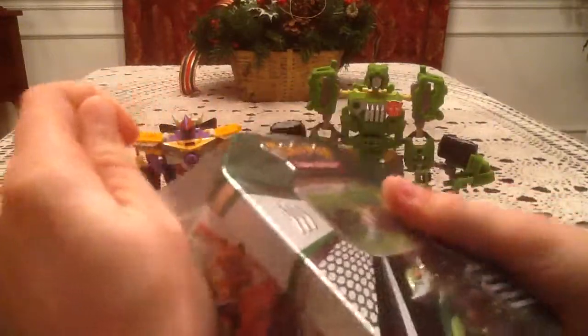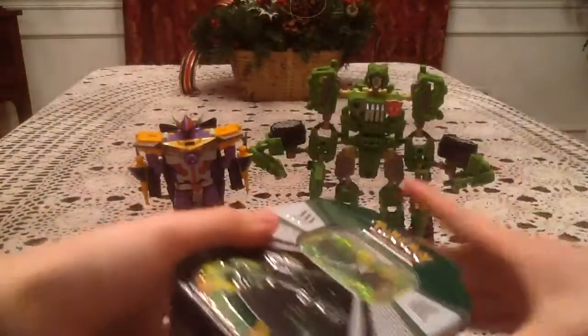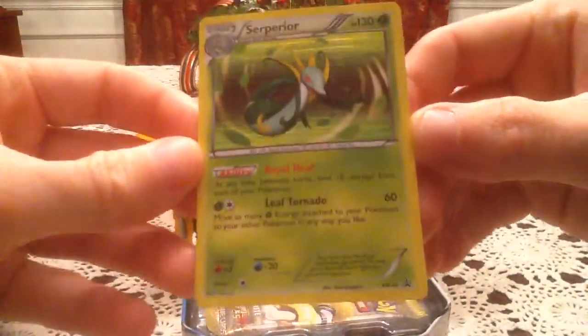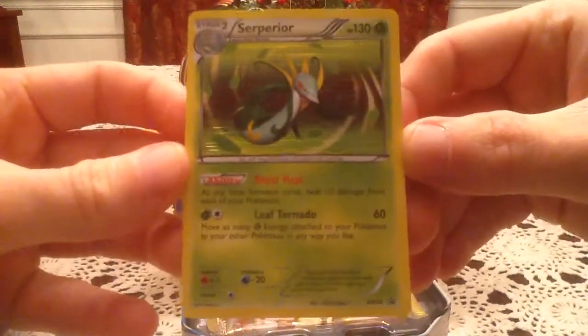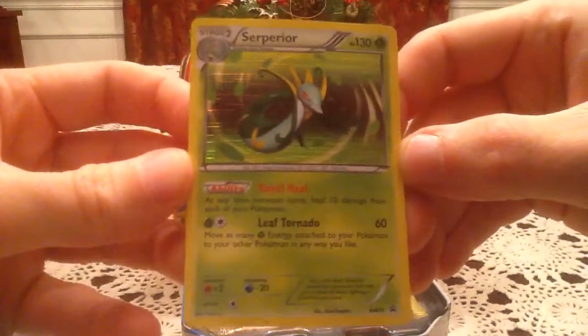Nothing else more to say. Probably gonna be the same packs as the last two Ember tins, but here's hoping we get pulls matching the one I opened yesterday as opposed to the one I opened two days ago. First things first, we have the promo card — black and white number 20, Serp Harrier — and really, one of the few times the Lion Hollow really works well with the card art, I think.